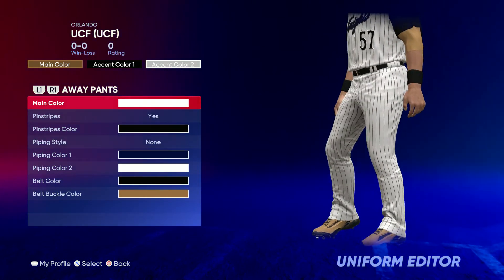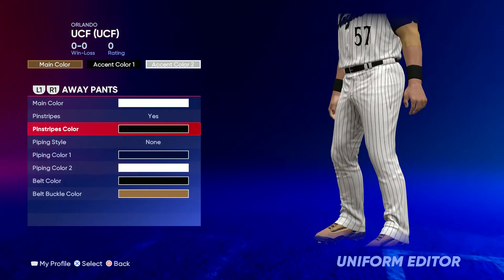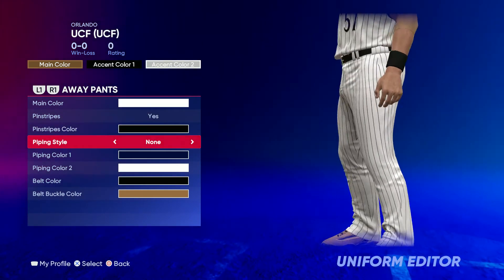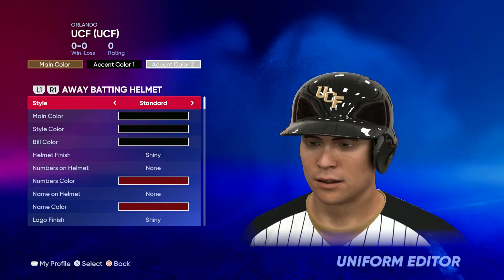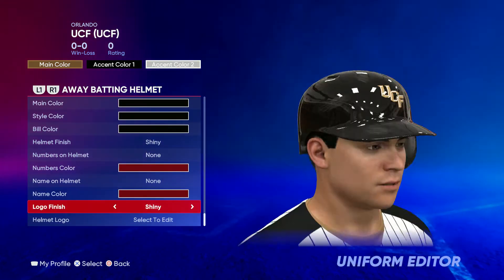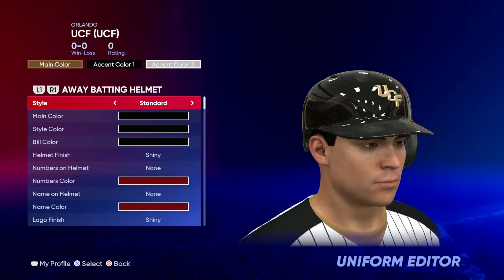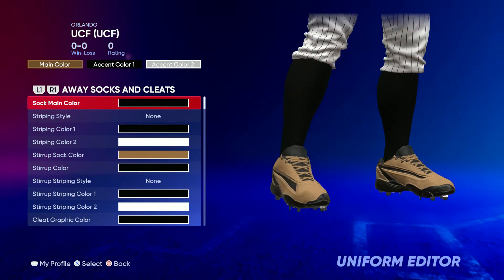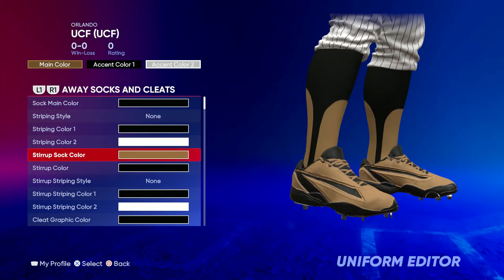For the pants go ahead and go all white, pinstripes yes, all black, and then no piping style. For the helmet, just like the hat, it's gonna be all black. Go ahead and throw on that UCF logo just like that.